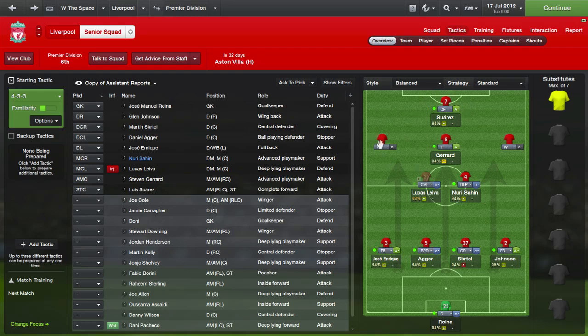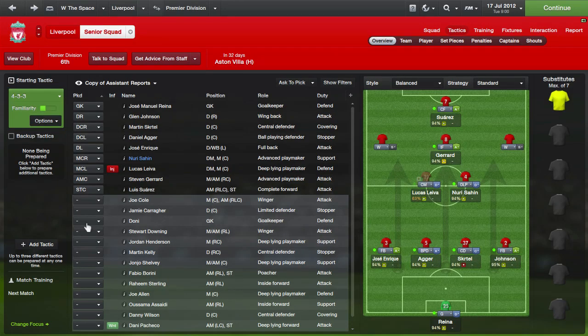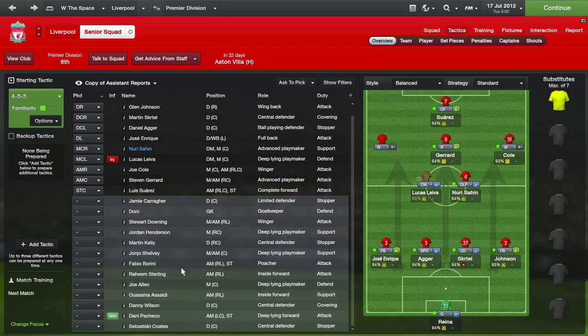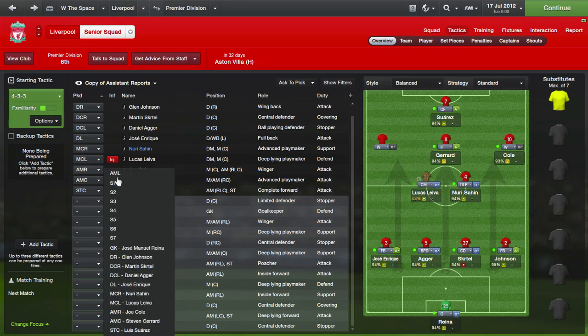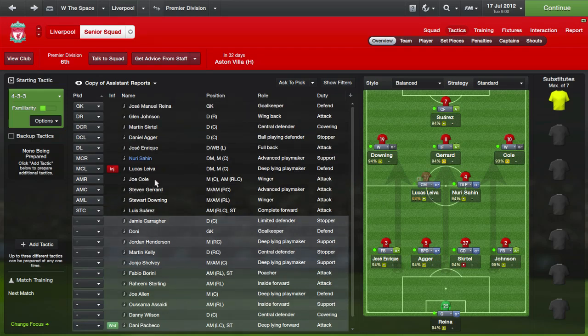We're lacking wingers because Liverpool don't have any, but for the benefit of this I'll put Joe Cole on the right — that's where he prefers to play — and Stuart Downing on the left. Both want to play winger on attack, which in a situation like this is probably where I'd want them anyway.